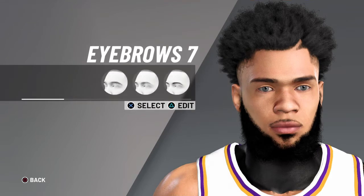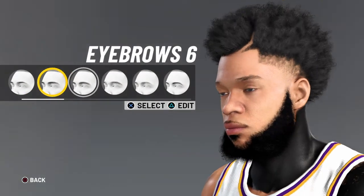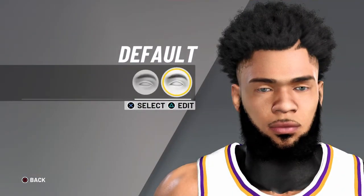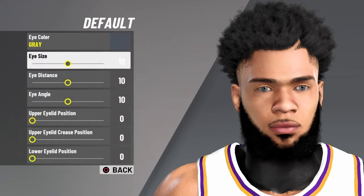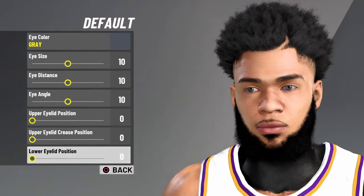That looks good. For eyebrows, we're going to go number 7 — that clean look. I feel like that looks the best; it makes your player look cheesy. For the eyes, we want default eyes, but for the settings: we're going to go gray color, eye size 10, eye distance 10, eye angle 10, and then everything else 0.